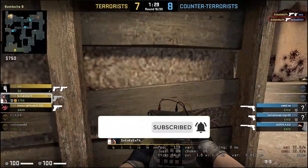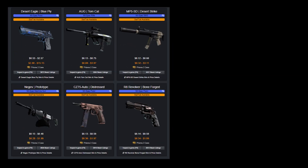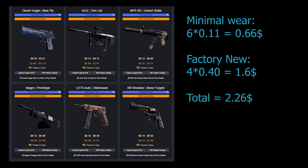Now we are going to mix the Glove Case skins with the Prisma 2 collection. The Minimal Wear skins will remain as they are, but we will mix in 4 Factory New Prisma 2 Mil-Spec skins. The Factory New skins are going to cost you around $0.40 each, so the total cost of this trade-up comes out to be $2.26.